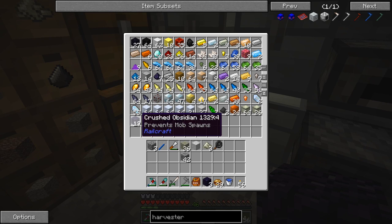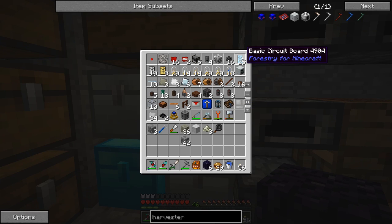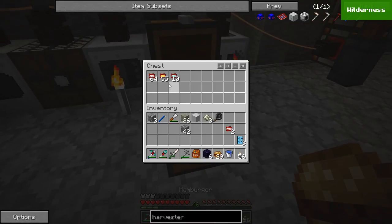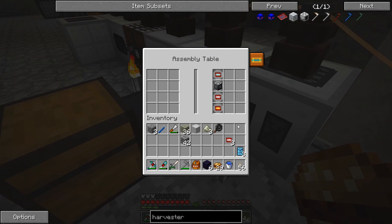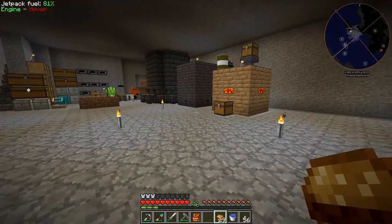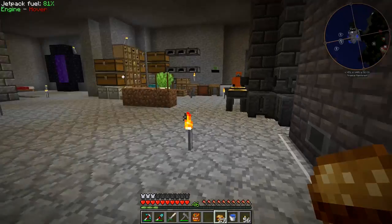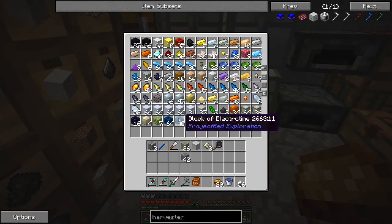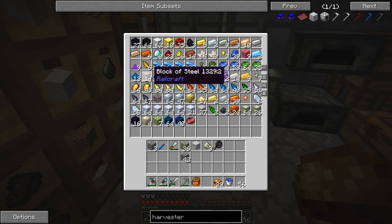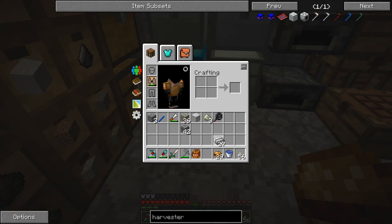We're going to need some crushed obsidian — we still got a bunch left. We'll do three at a time. We need some iron chipsets — I've actually crafted up a bunch of different chipsets already so I don't have to wait on them. Then we need 10 gears and some steel. We got nine blocks of steel over here and 14 more. We have to split these into nines to make refined steel plates — we just need one more block — so let's go ahead and make those machine frames.